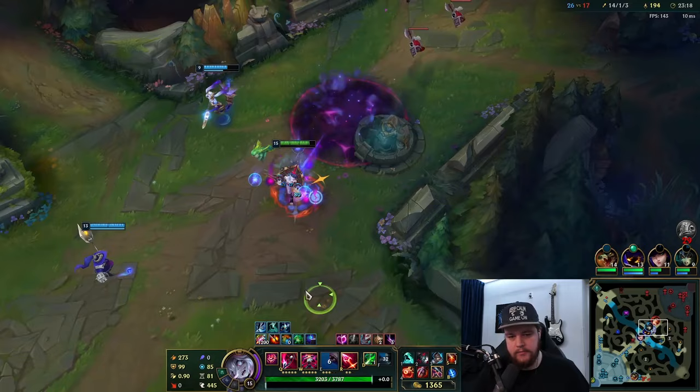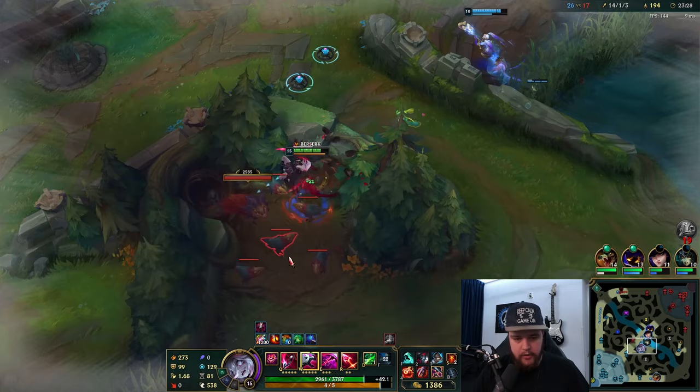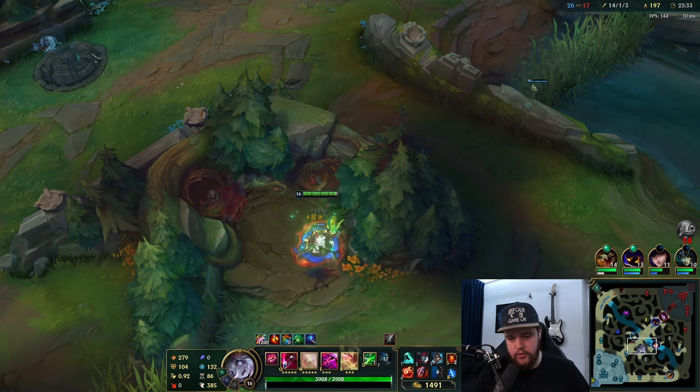That's a bit of a problem - use my E there for the damage reduction so I don't get too hurt. I was obviously going for it, seeing if I could reach. But I don't want to overdo it, and in a situation like that if you think you're going to overdo it, you simply hold your E for a while for the damage reduction and you should generally be fine.